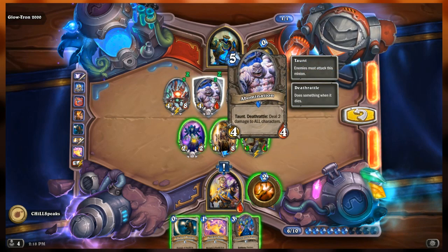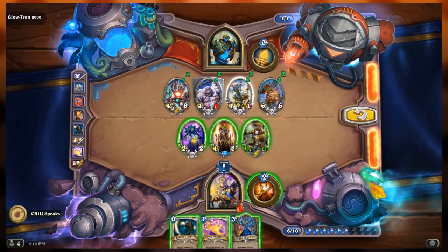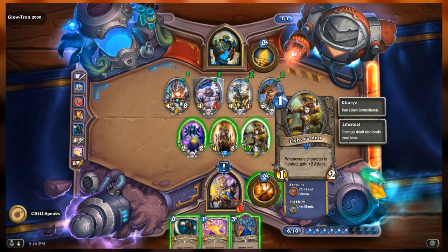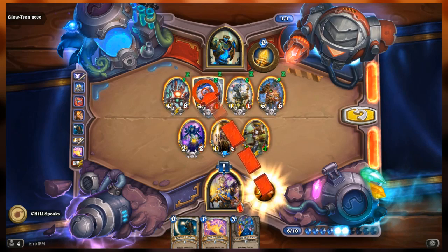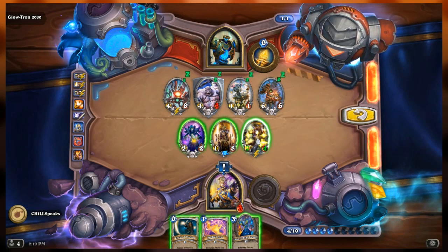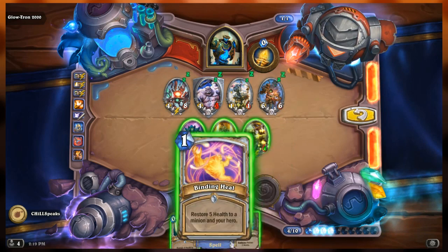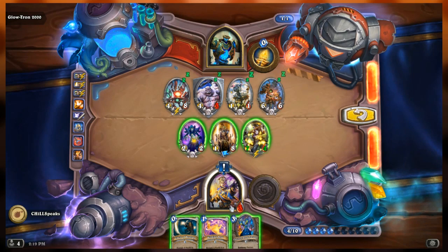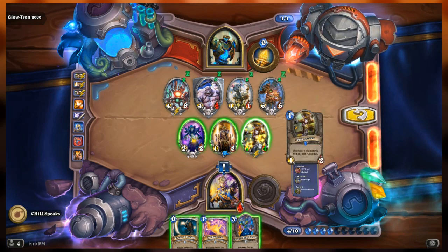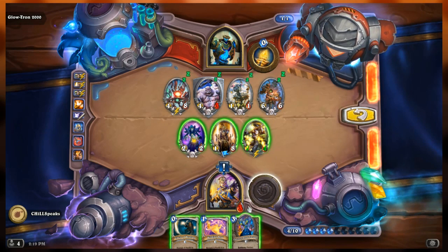We're not supposed to kill the abomination right now because if he dies the death rattle will kill the light warden. We need to heal everything first. Let's heal here - and he's going to heal me back, which is perfect. If I heal myself, I go to six, the light warden goes to nine. This attacks that, this dies.